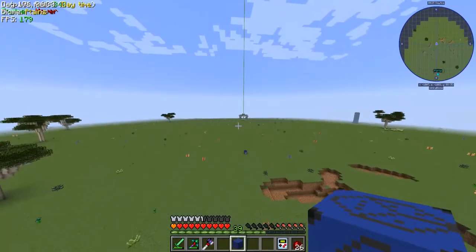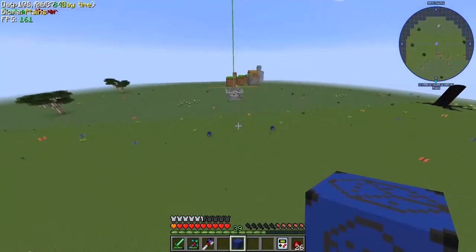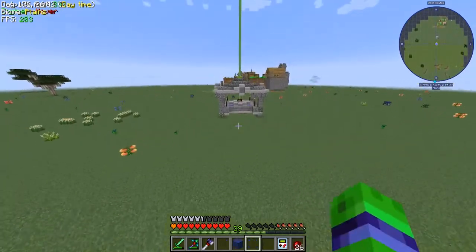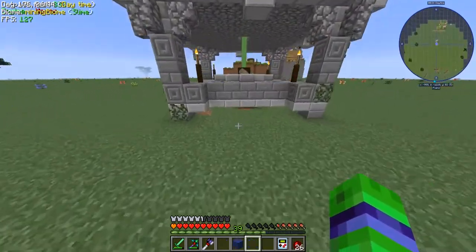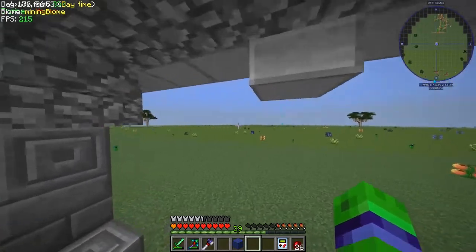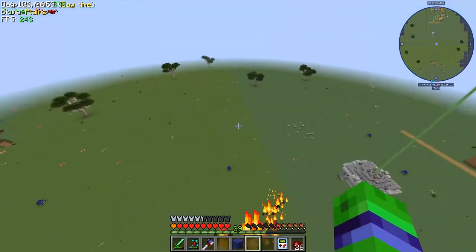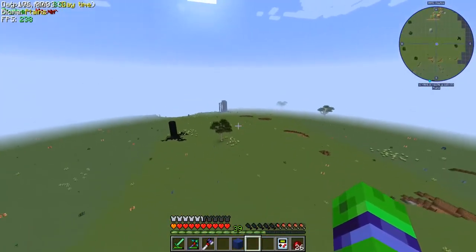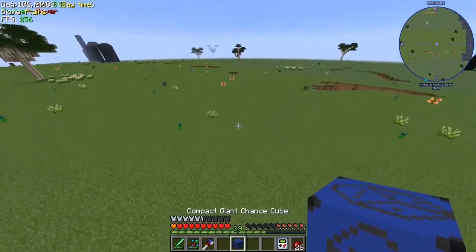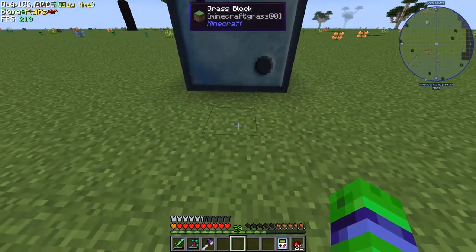Whoa, what is that? I remember seeing that before. What would you do for a Klondike bar? Evil Craft - ooh spooky! I think these structures were generated after the update. Interesting. Alright, I think this is a good place to go ahead and place this down.